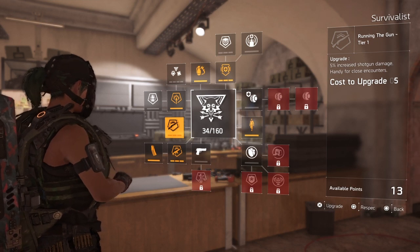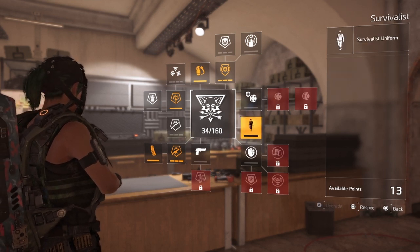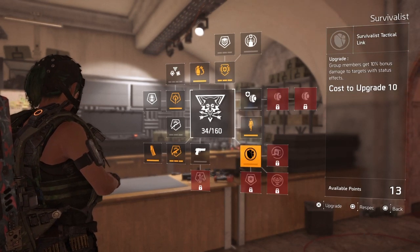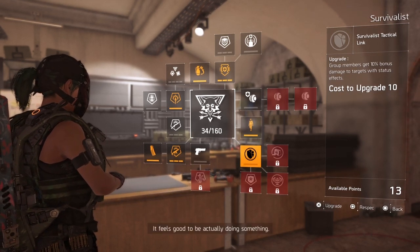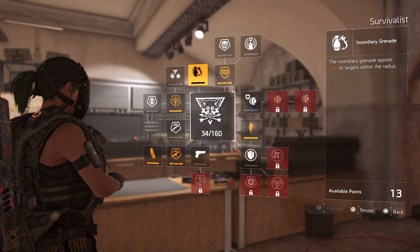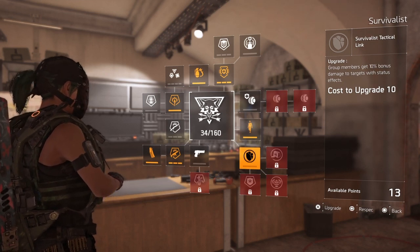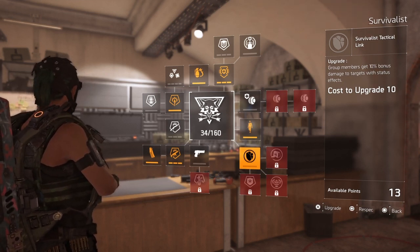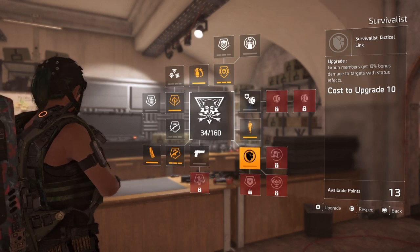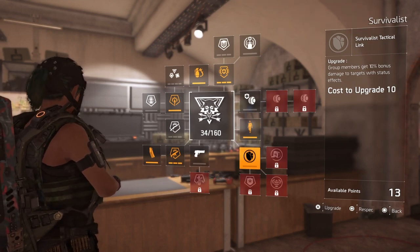If I max this out to get that 15%, I can legitimately one-shot a person, or with a double barrel I can one-shot you. Running in a group, you can also use Survivalist link or Tactical link, so when someone's in a status effect — hit with a flashbang, burning, or concussed — you get 10% bonus damage. I'm not sure I want to spec into that because usually in PvP no one's ever in a status effect, maybe because the game is brand new and no one's throwing grenades yet. But sooner or later once people start spamming that, I might put it on.